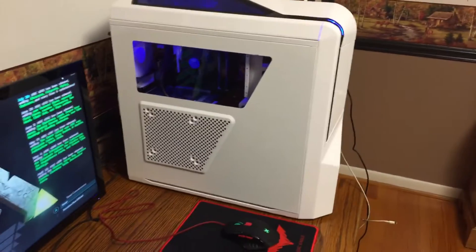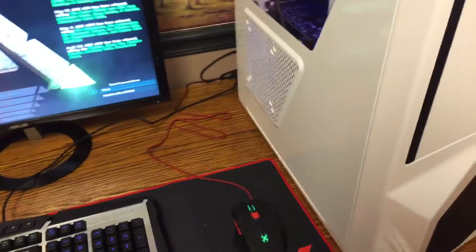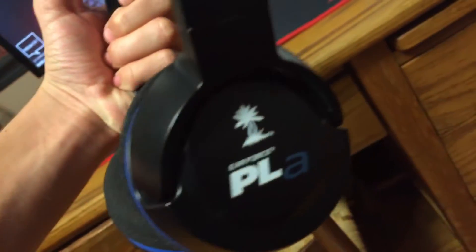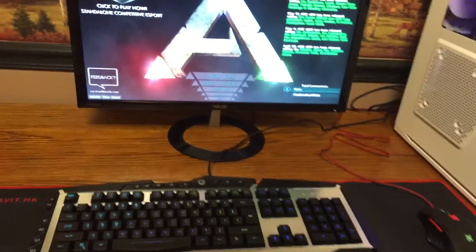Here's our tower — this is the Phantom 410. It comes with four USB ports up top, a fan switch which also changes the LED brightness depending on which setting you want. There are also some control switches here. And here's our headset — it's a PS3 one, nothing spectacular, I need to get a new headset.